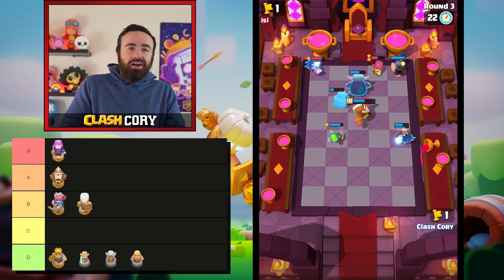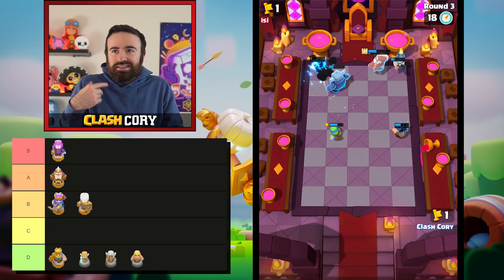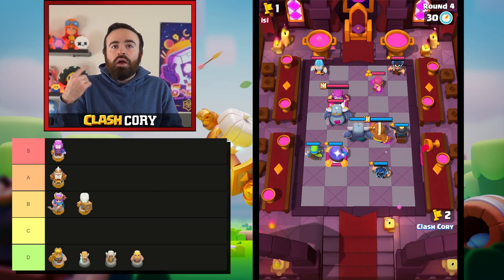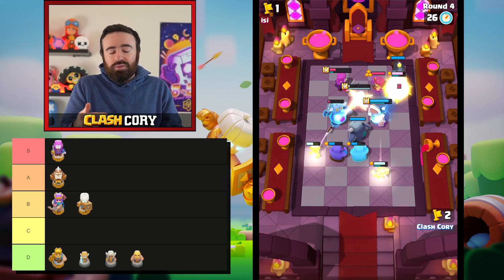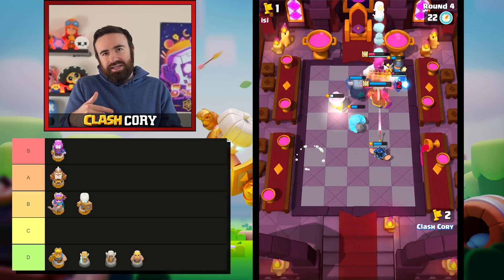Next up is the Barbarian. The biggest problem with Barbarian is he needs to stay alive for a long time in order to become strong, but he has relatively low health and he's a frontline unit — which means he's going to get targeted before a lot of other units and take damage pretty fast. So overall he just doesn't have enough health in his kit for him to become good.